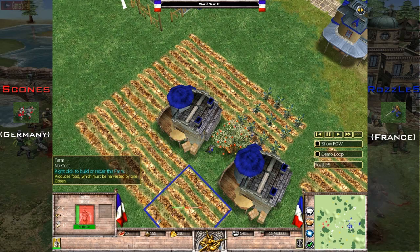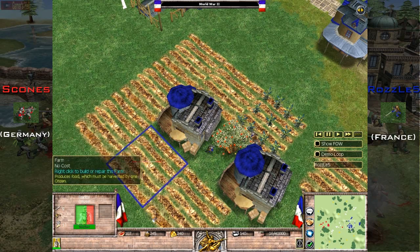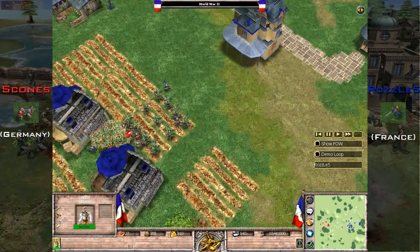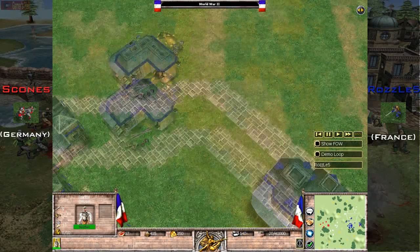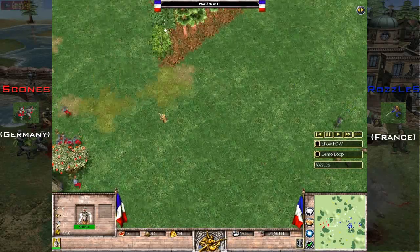There are three main resources in Empires. There's food, which allows you to build basic units. Wood, which is generally used in the construction of buildings. And gold, which you can spend to create military units, tanks, and things like that. There's also stone, which is used a little less to create defensive barricades such as towers and walls.